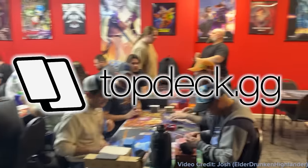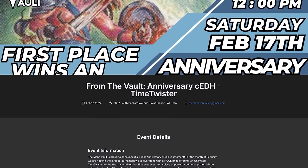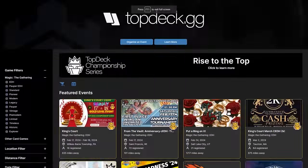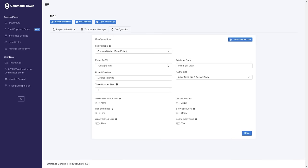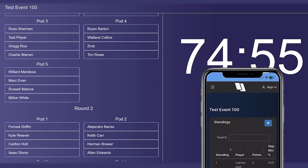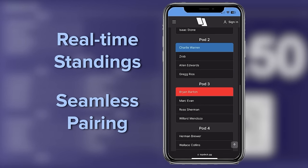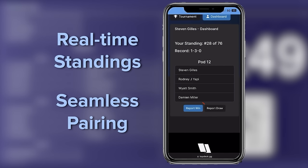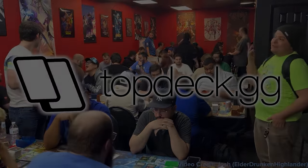Welcome to Topdeck.gg — your community's home for everything competitive Magic has to offer. Whether you're hosting an event, playing for a huge prize, or trying to advertise your store to thousands of players, they've got you covered. Using intuitive pairing software, all your players have to do is sign up online, then scan the QR code in store. Your bracket updates in real time, and their self-reporting software saves you time and leaves paper match slips in the past.